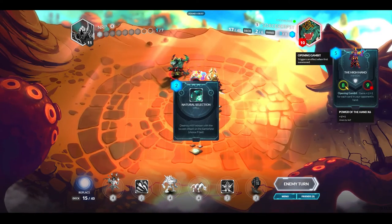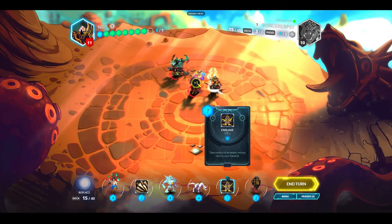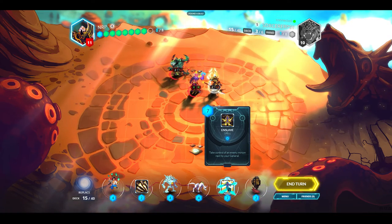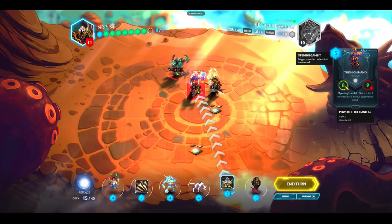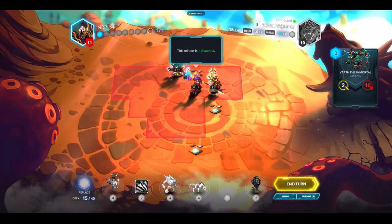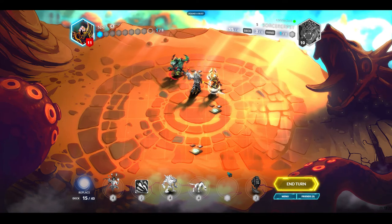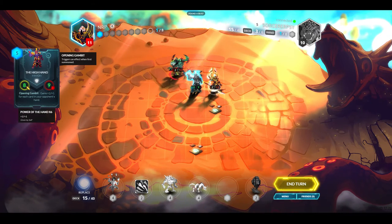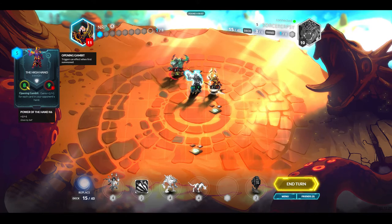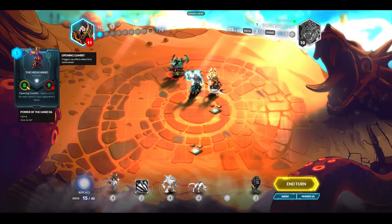I think I can win — I can turn his minion on himself with Enslave. This Enslave is going to give me the win! Oh no, it didn't work — I didn't know what it did. The card said control, but I guess it doesn't take effect the same turn you play it. Now I have no card in hand — I'm probably going to lose.